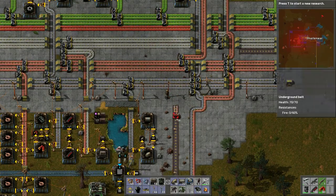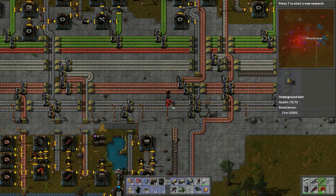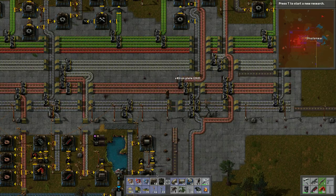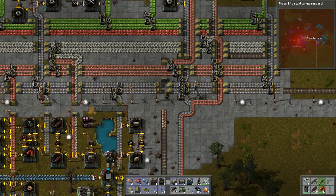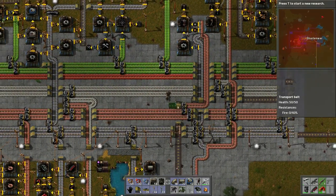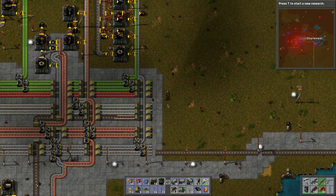That light is in the way so we need to route the belt around it — bring a belt all the way up using an underground belt. It's getting a little clustered here but that's okay, this is Factorio. Let's bring this up and connect it.